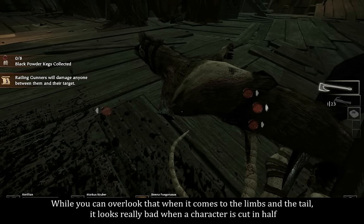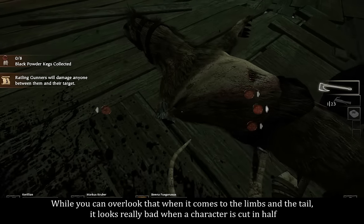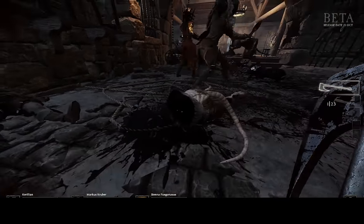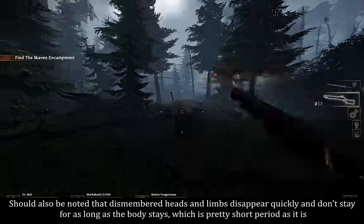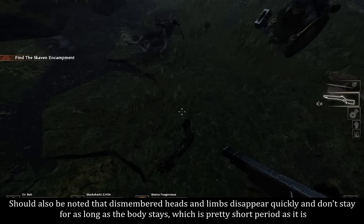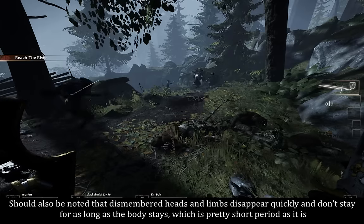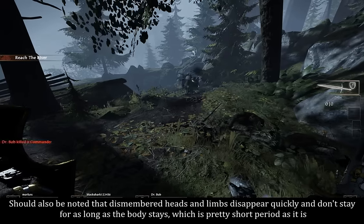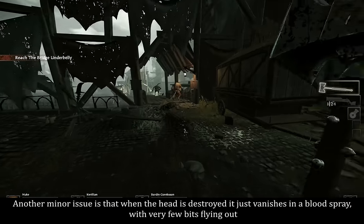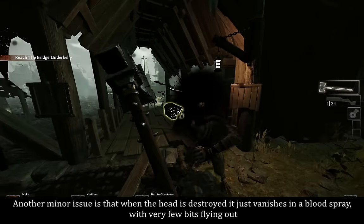While you can overlook that when it comes to the limbs and the tail, it looks really bad when a character is cut in half. It should also be noted that dismembered heads and limbs disappear quickly and don't stay for as long as the body stays, which is already a pretty short period. Another minor issue is that when the head is destroyed, it just vanishes in a blood spray with very few bits flying out.